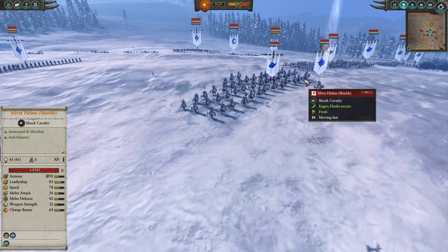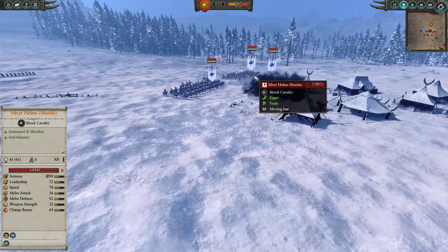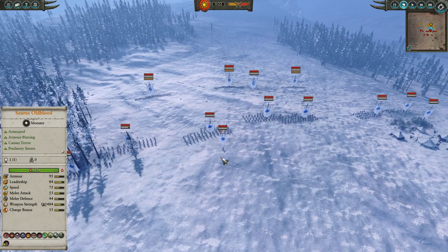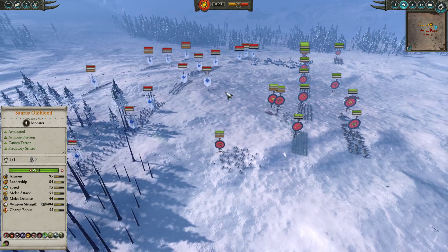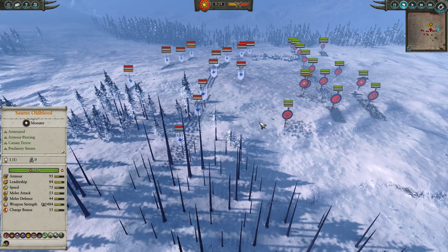We have Dragon Princes, Reavers, more Silver Helms in the middle, mixed in with even more Reavers, and again on the far flank Dragon Princes, Silver Helms, and Reavers once more. It is a no-infantry front-line build. We do however have some ranged troops in the form of Triple Archers — not with the Light Armor unfortunately, because the Light Armor does give a little bit extra swagger — but the basic Triple Archers, very cheap, very cheerful, and very comfortable at bringing the pain from afar. But just cavalry apart from that.